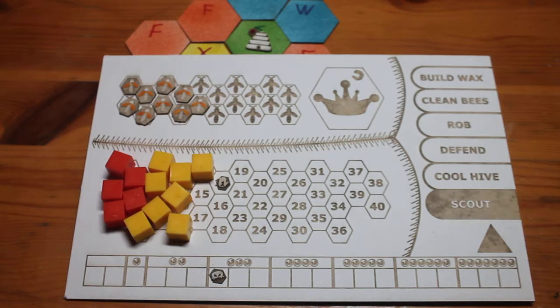Swarming is one of the primary ways to gain points in Bee Lives: We Will Only Know Summer. There are several reasons why you'd want to swarm, but the main one is to score victory points. If you swarm in the springtime you gain five victory points, three if you do it in the summer, and one victory point if you do it in the fall.